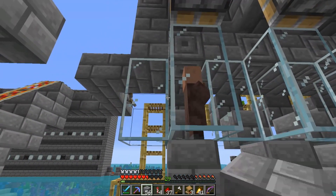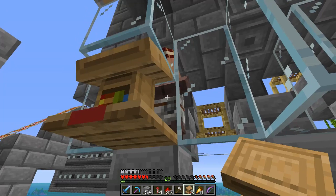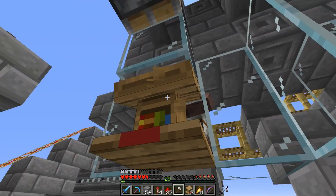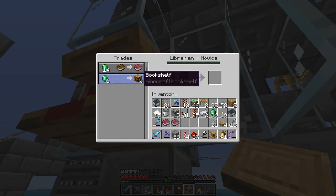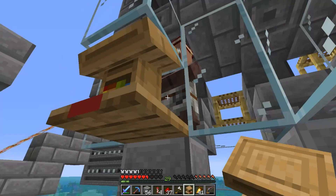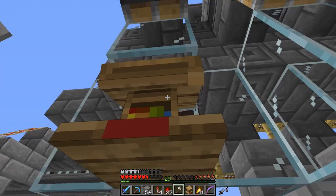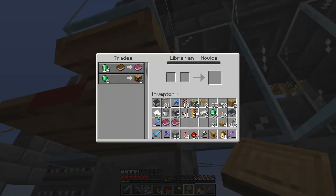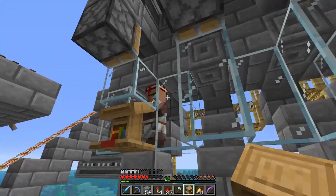This guy's got sweeping edge III for 14 emeralds and also the bookshelf trade. We should probably put our resources into one villager. It's the next day now and he doesn't want to work anymore.